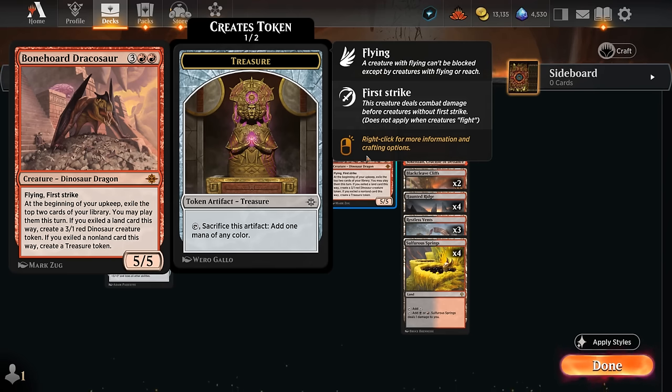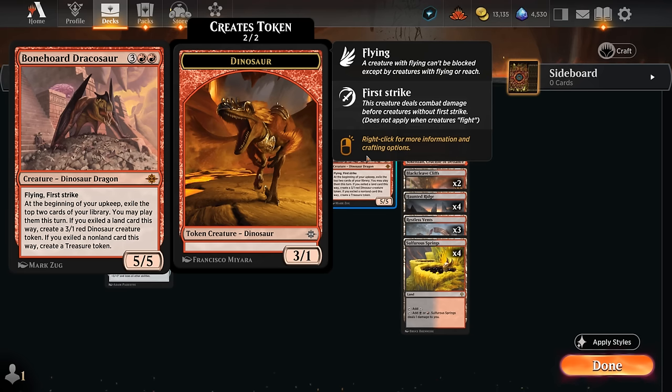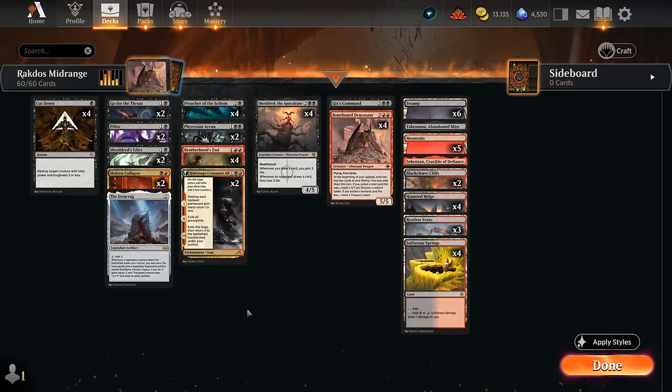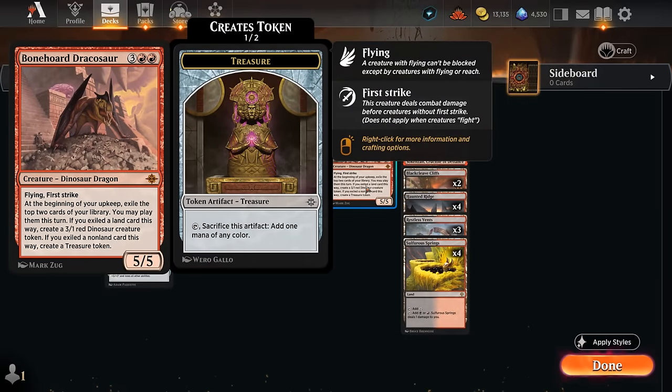The Dracosaur can close out the game in just a few attacks while generating an army of dinosaur tokens, generating extra card advantage, and also making extra mana in the form of treasure tokens — so it kind of does it all. In Standard, which can be a ruthless format, it's not always easy to have our five-drop stick around, so we want to support the Dracosaur with a game plan that has a lot of early interaction, trading one-for-one with the opponent until we can stake our Dracosaur and leverage it to win.